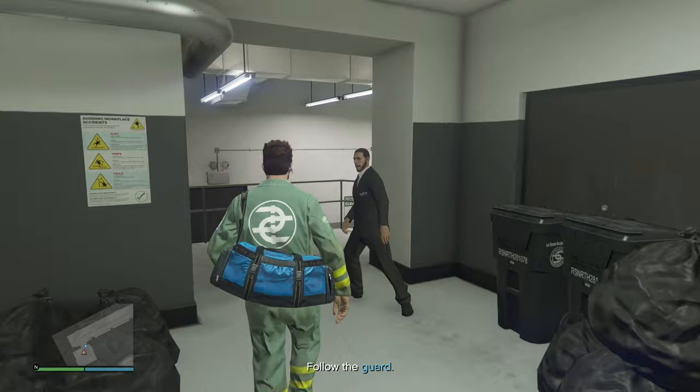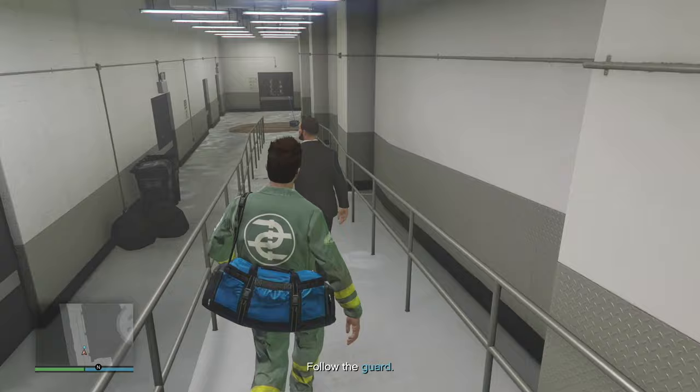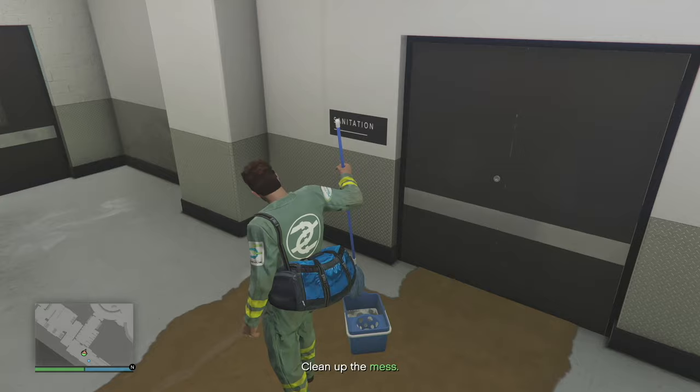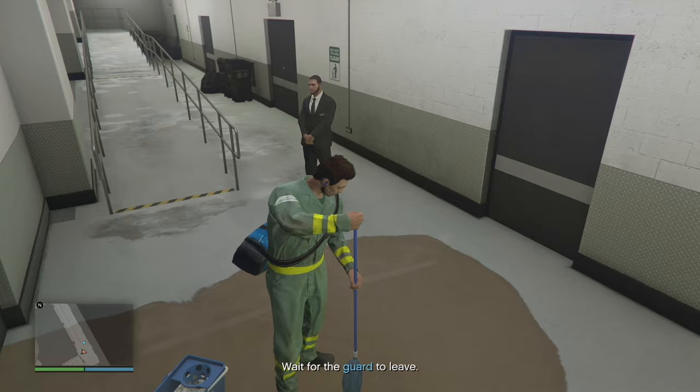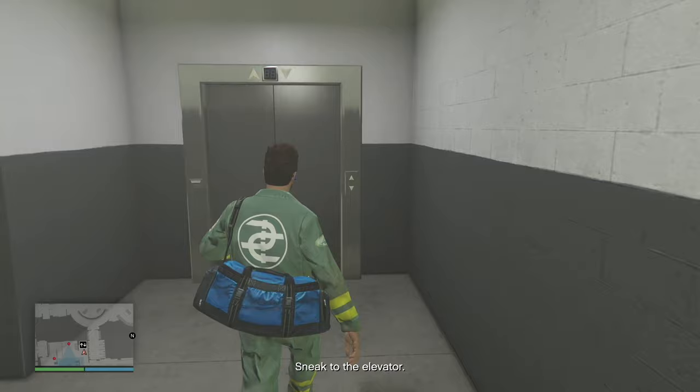We're at the yellow portal going through the door, and now we just have to follow the guard. There's going to be a messy situation not too far away that we have to take care of. We're going to click the right arrow, get the mop, and there's a little cutscene where we're just mopping up the floor. We wait for the guard to leave, then stop mopping, sneak into the elevator, go through this door, and click the right arrow to call the elevator.